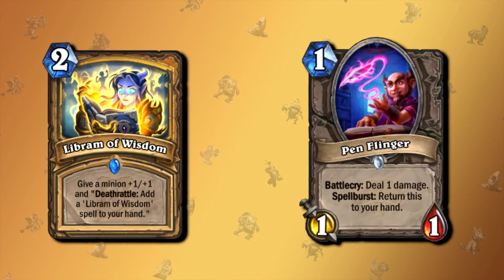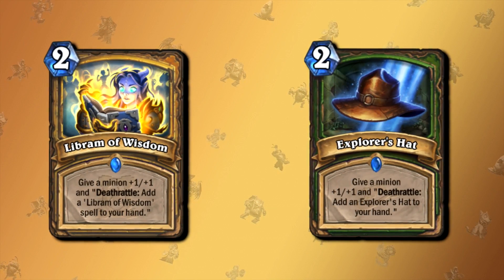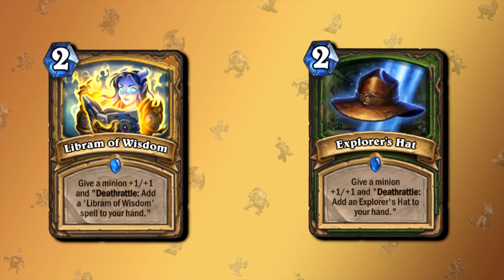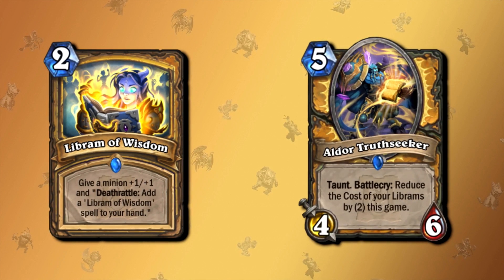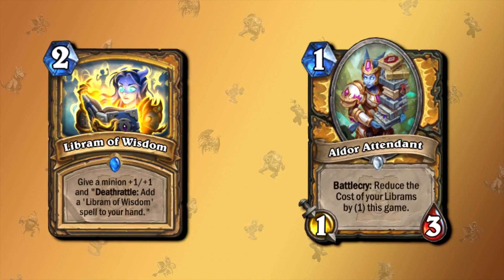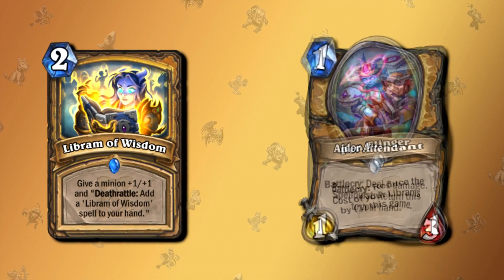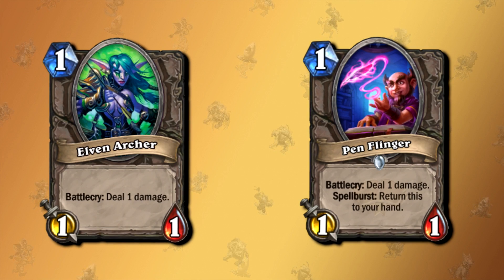Labyrinth of Wisdom is like Explorer's Hat for Hunter, but with one key difference. While it has the exact same effect as Explorer's Hat, you can reduce the cost of Labyrinth of Wisdom so it only costs zero mana forever, if you play any of the Labyrinth support cards — they reduce the cost of Wisdom to zero mana for the rest of the game. Which brings us back to Pen Flinger and Elven Archer: Pen Flinger is like Elven Archer, but you can play it up to 20 times — maybe even more.